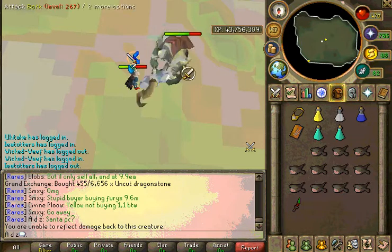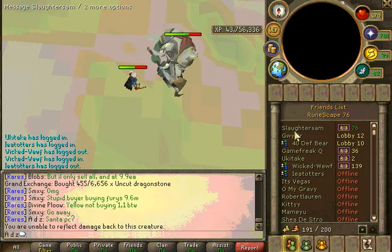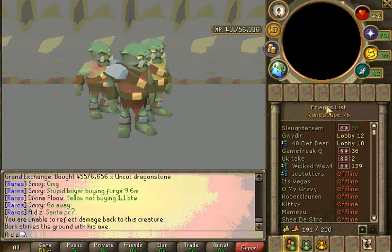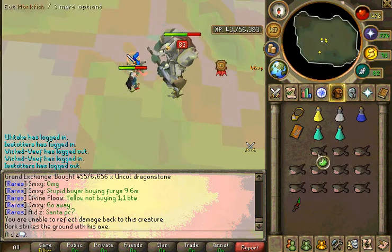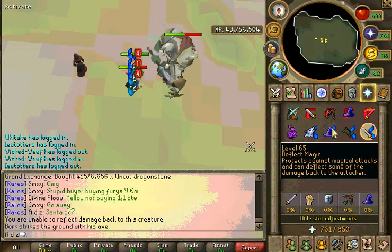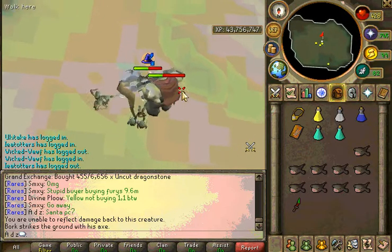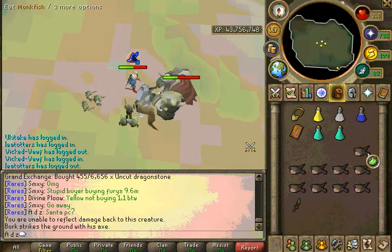You're going to want to pray melee, and you should only have to eat when the mage hits you. Once Bork gets below two-thirds health, he'll summon his orc legions, which attack with melee and range, but they are quite weak. The orc legions do not have to be killed, but they will drop charms as a guaranteed drop, so I think it's worth killing them.